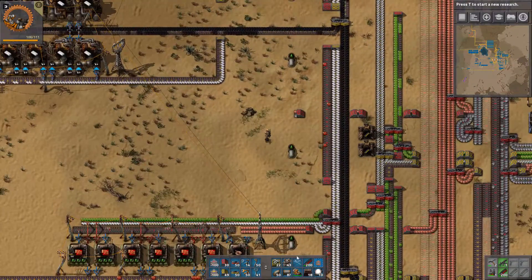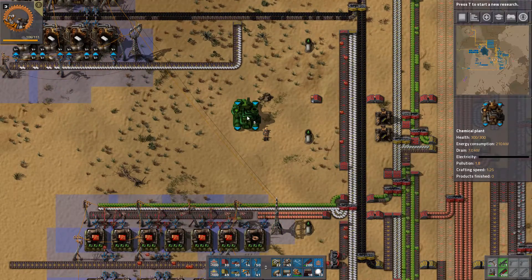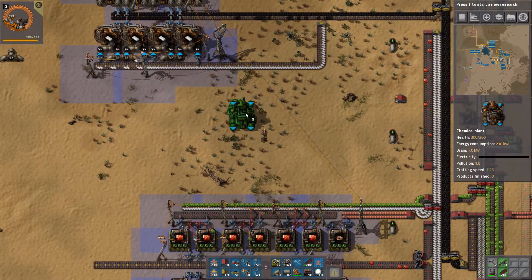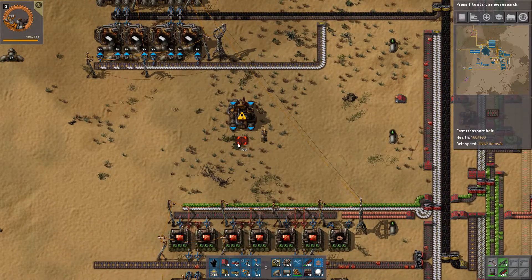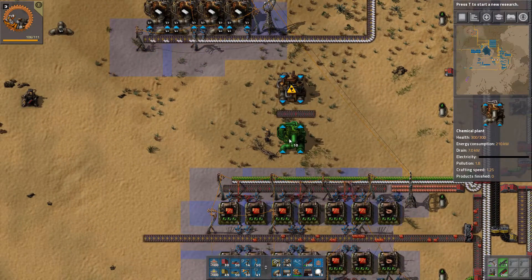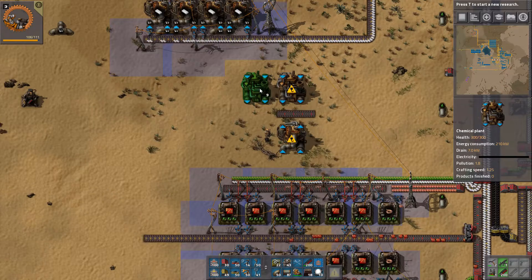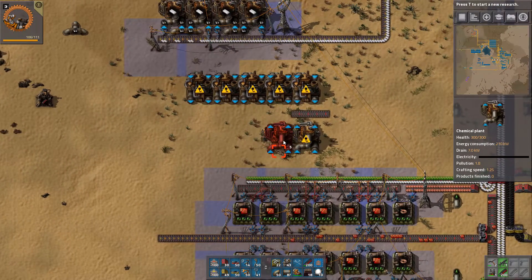The batteries will have to go on the outside, so I'm going to build it a bit further out like this. The iron and copper come through there — we can have it like this. I'm going to make 10 of the battery-making machines here.